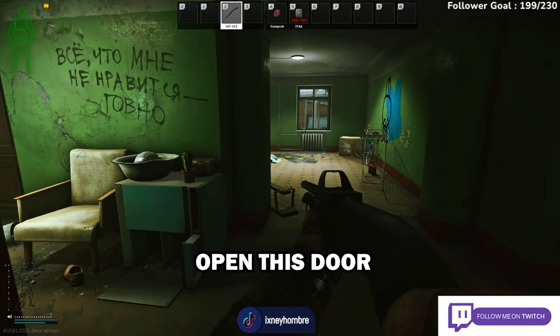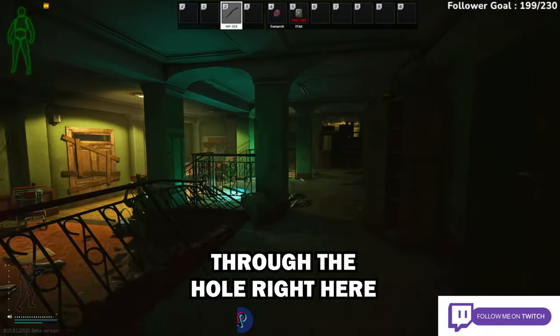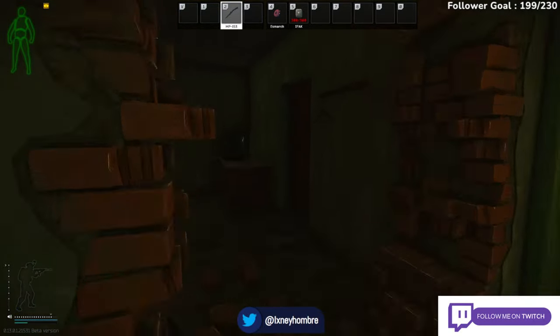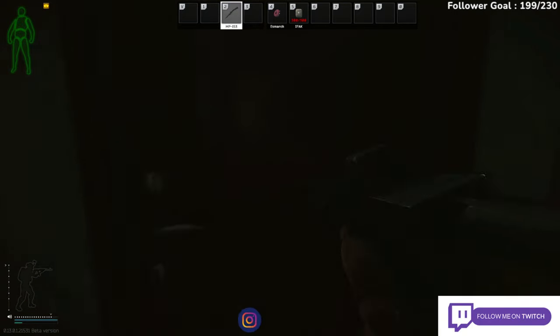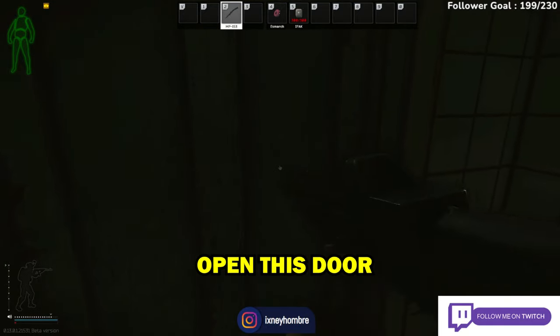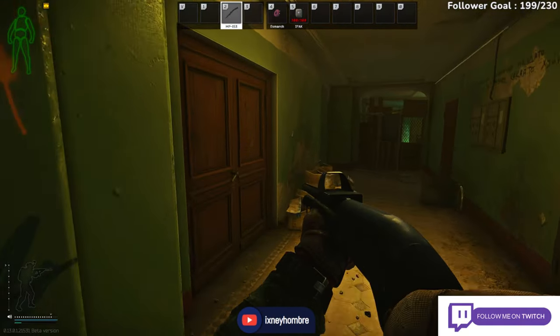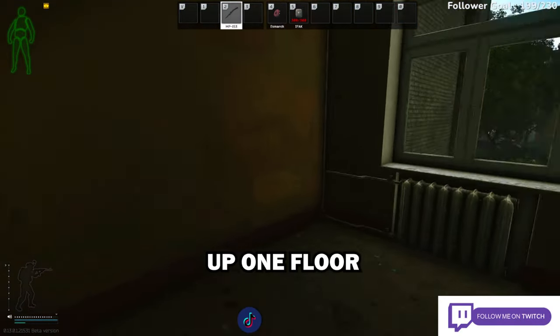Open this door, go left, all the way down through the hole right here. Open this door, make a right, go up these double doors, up one floor.